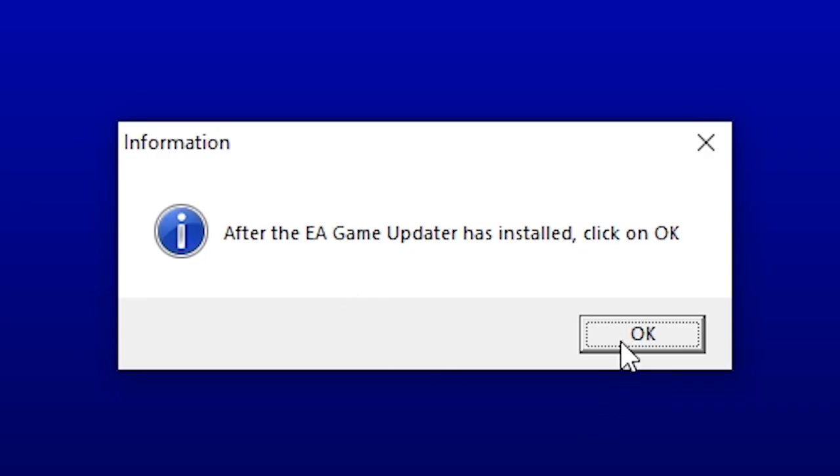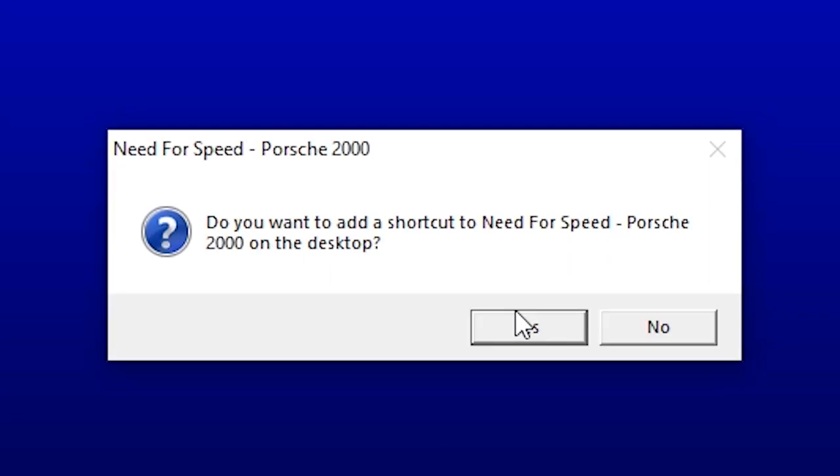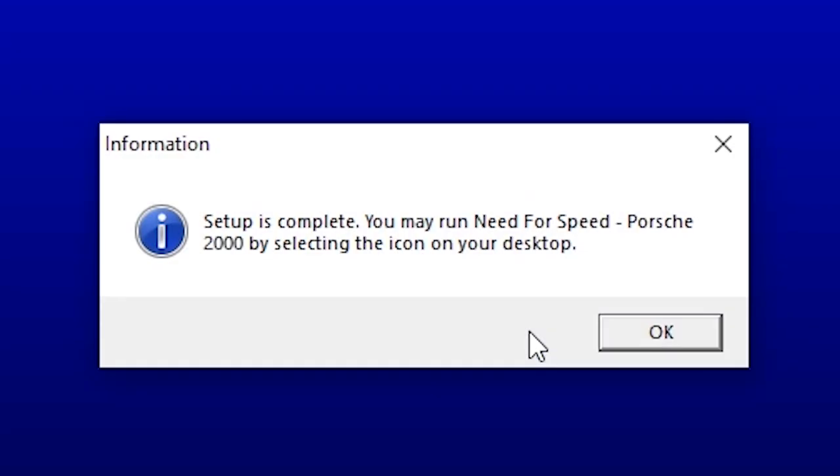Once it's gone, click OK on the prompt. Make sure to create a shortcut so you can quickly launch the game as well as easily access the game's files. Then just click OK on the final prompt.